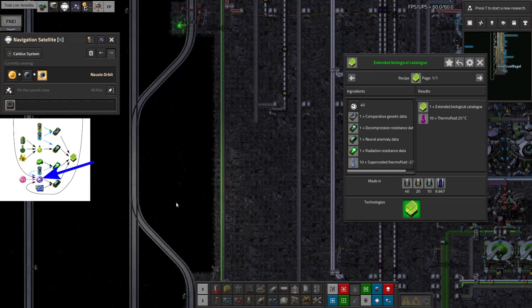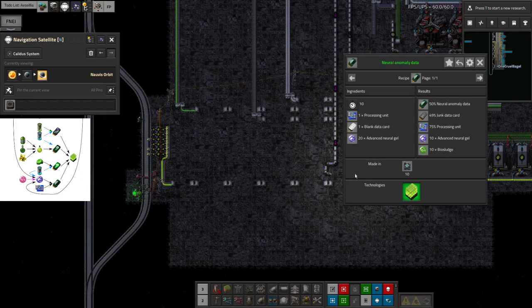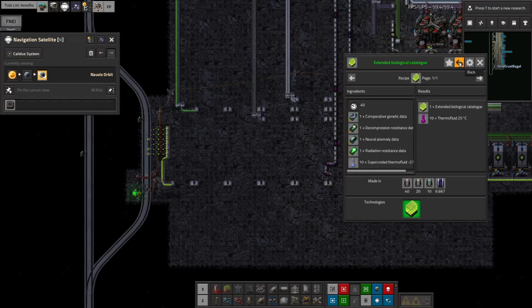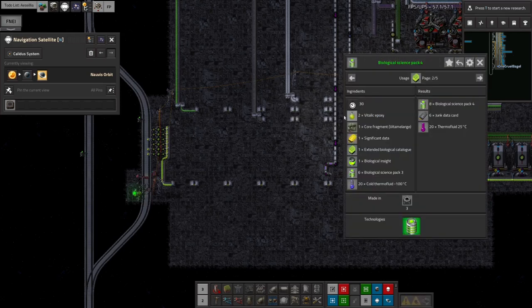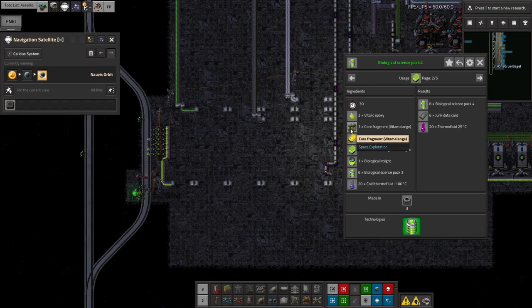The advanced neural gel is something that's going to need to be produced and we'll need to bring in blue circuits for it, but that's not too difficult. The slightly awkward part is what comes after — to make the bioscience pack 4 I need vita melange core fragments and vitalic epoxy. Vitalic epoxy is no problem, that's just made from stuff I already have. But the core fragments are going to need to be brought up from Tulip essentially on their own as a supply, which throws a spanner into the works.